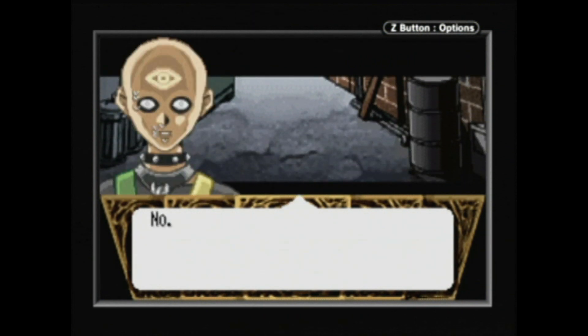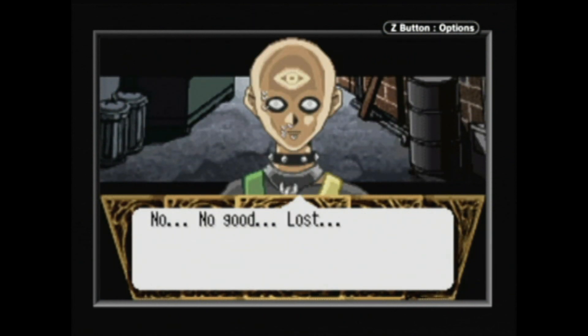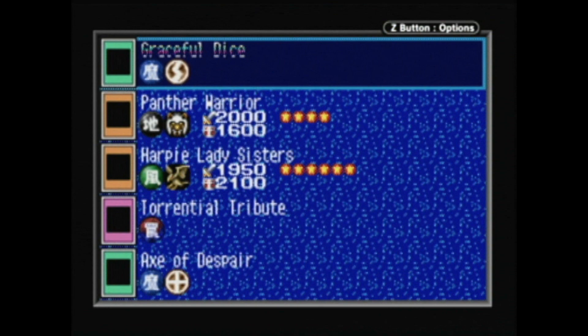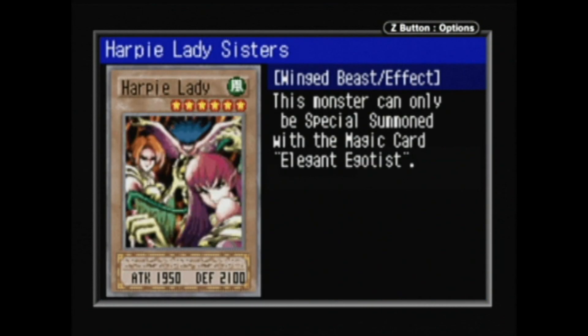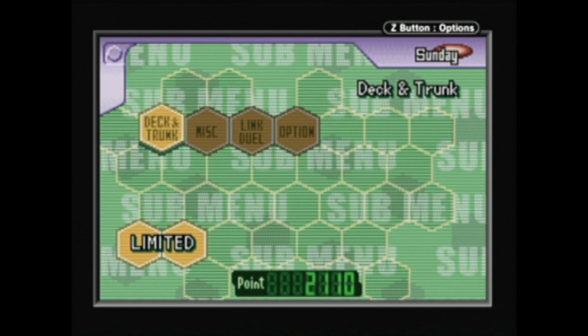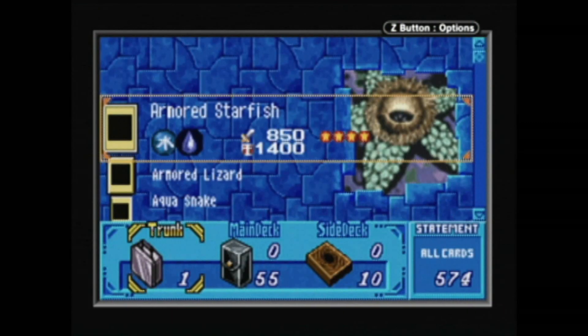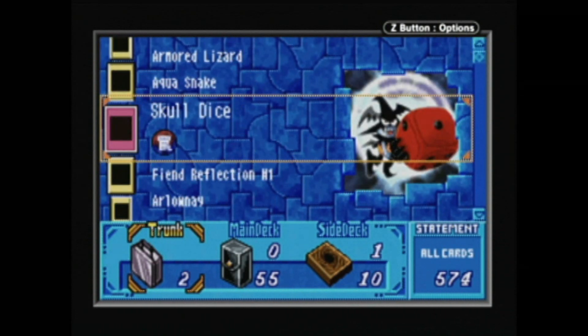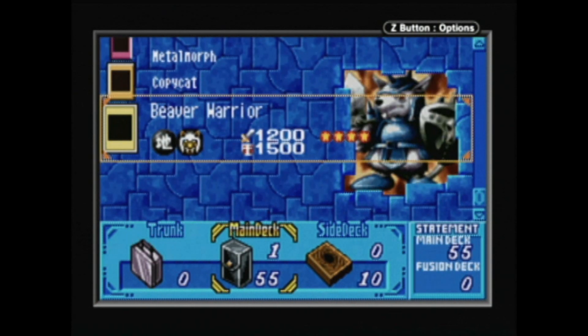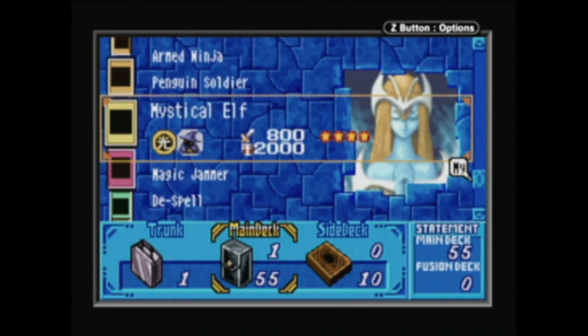You'll start off with a pre-constructed deck to which you can add as you conquer each opponent you face. After said conquering, you will be awarded a choice of booster pack chock full of monsters, traps, and everything else you'll need to move on to the next battle. An attribute especially important to me in trading card video games is the ability to construct your own deck. Any duelist worth his salt knows how to put together an arsenal that can dismantle any opponent, and it is just as important as dueling.